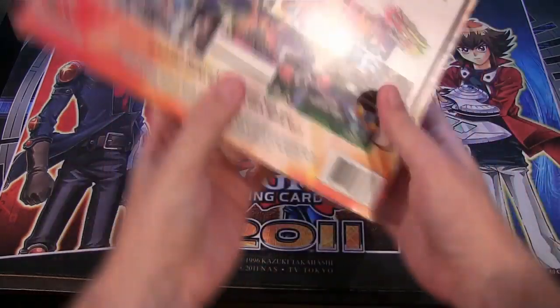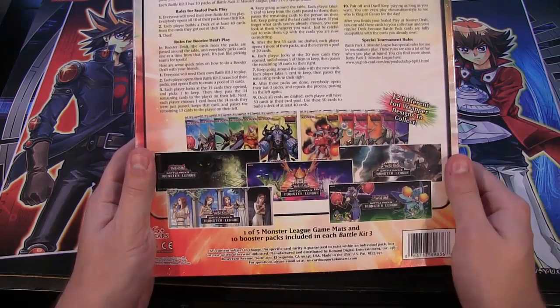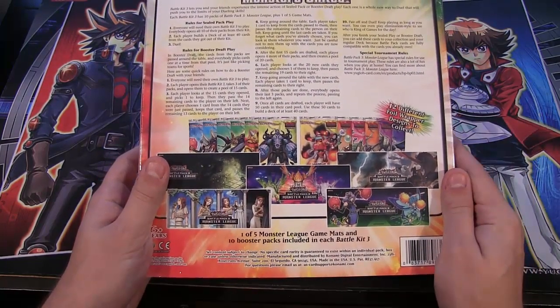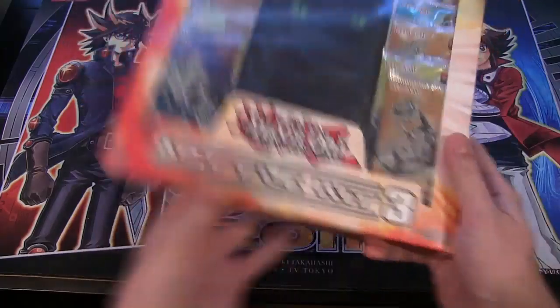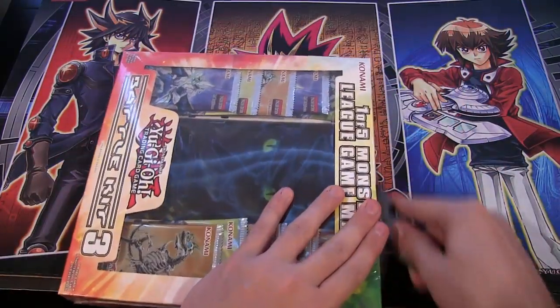That's the one. There are, I believe, five different ones. You can see here you can get all kinds of different playmats. I'm going to try to get one of each. Maybe we'll do an opening of each. I don't know if you guys want to see that. And I'm going to do a box opening, hopefully sometime soon as well, of the actual pack. So you can get a box too. Yeah, let's see what we get from this. Hopefully we get something awesome.